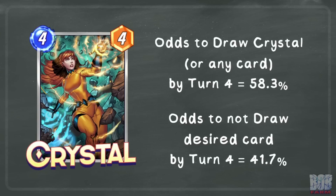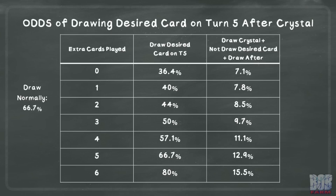In a normal game, you have a 58.3% chance to draw a desired card by turn four, meaning you are more likely to have drawn the card than not. This is extra relevant with Crystal, as if you have the card or cards you want in hand already and also draw Crystal, you likely do not want to shuffle away that hand and risk not redrawing the cards. This table looks at the odds at work to draw a desired card on turn five after playing Crystal on turn four.